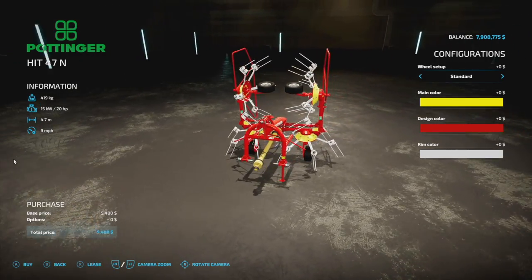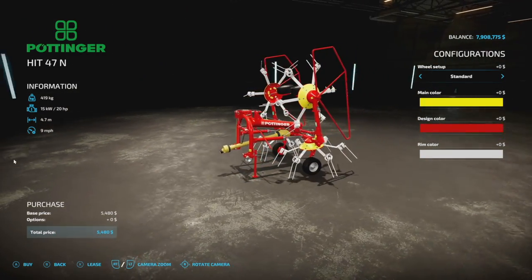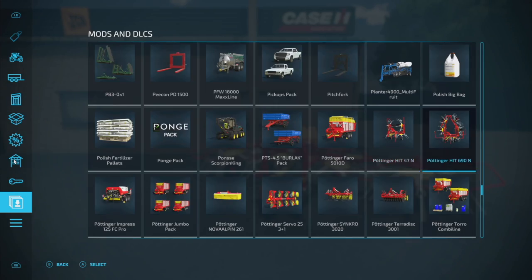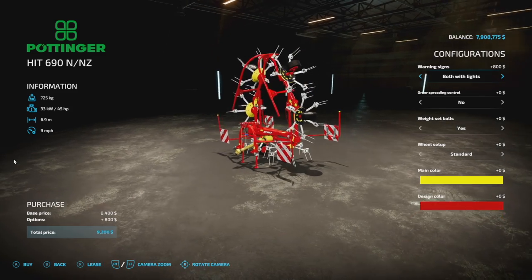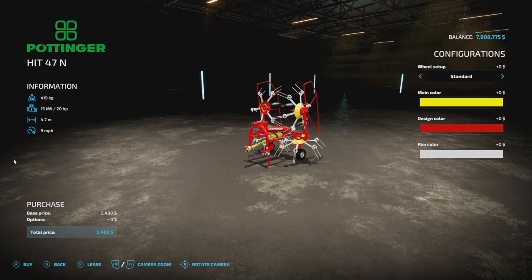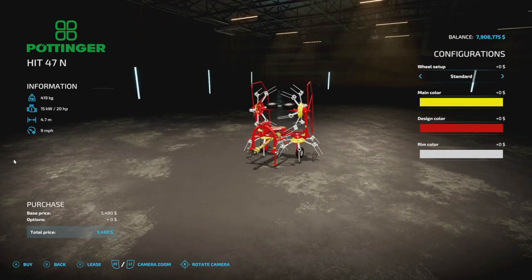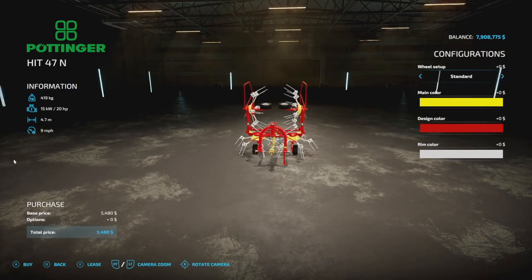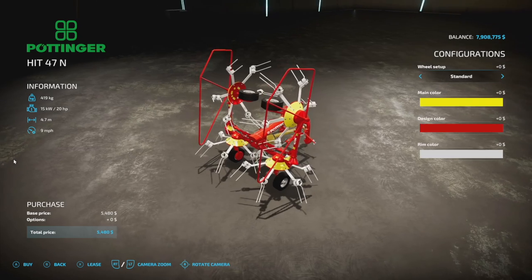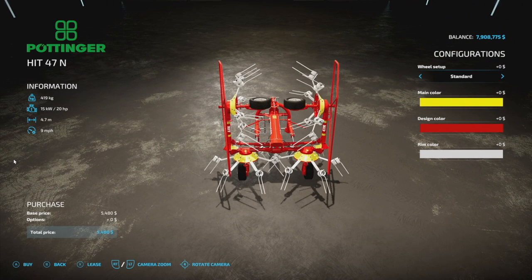The Bonzer Hit 47N from Agrar Design Austria — they've already released one version kind of like this, we got one yesterday with extremely similar customization. It's just a smaller version. It weighs about half a ton, requires 20 horsepower, has a 4.7 meter working width at nine miles per hour. The animation is super awesome, we'll take a look at that in just a second.